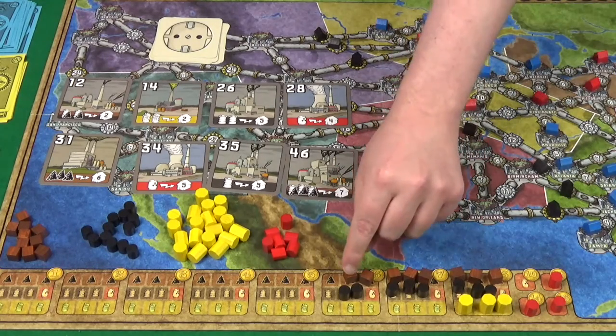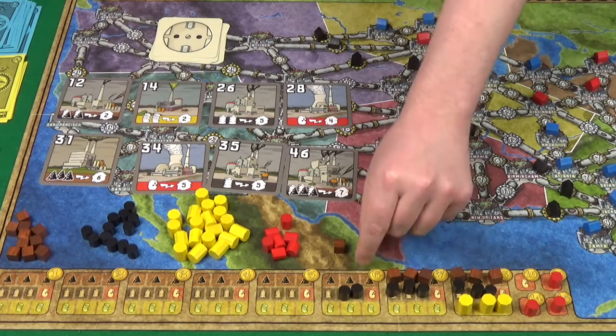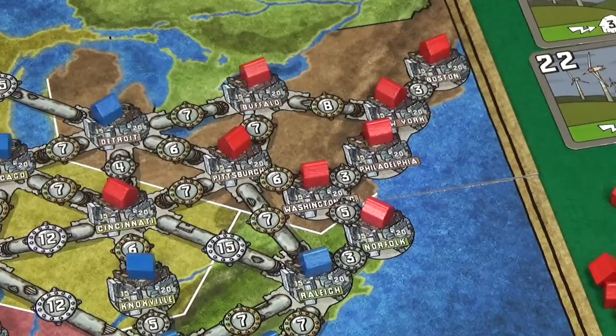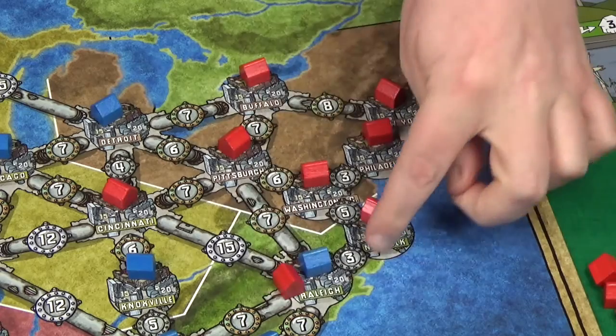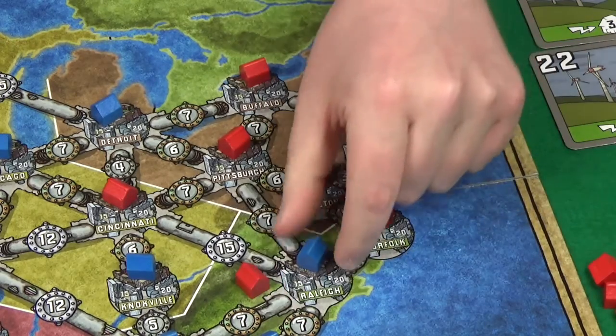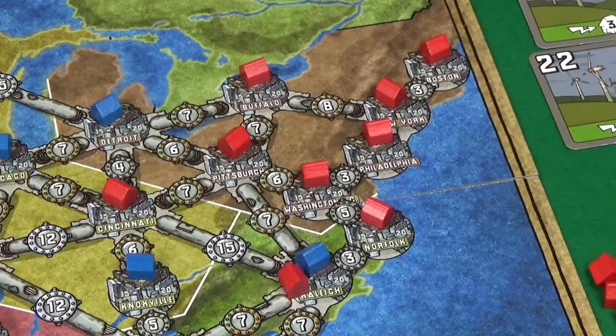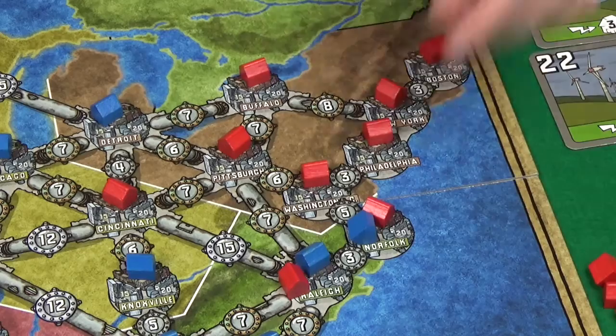38, 44. Now that we're in step 2, Pixel can pay 18 — so 3 for the connection cost and 15 for the city — to go into Raleigh here. And that's all she's going to do, so that takes her up to 11 buildings. I will then do the same back the other way, going into Norfolk, so that's 18.